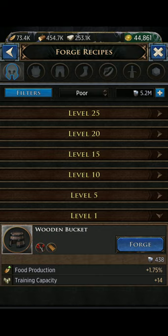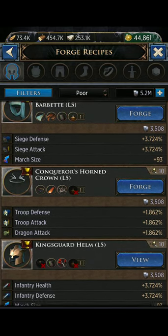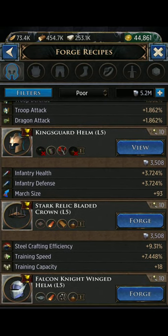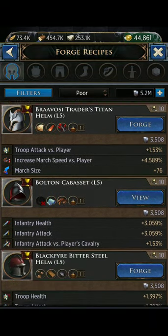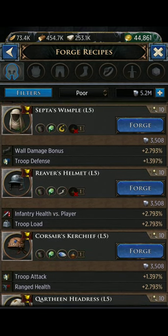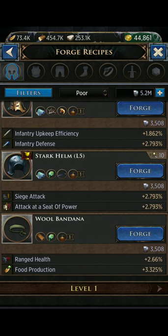Level one gear is what we call non-event gear - your basic wooden bucket - it just uses basic ingredients. At level five you start seeing event gear, which are the ones at the top that have this little trophy icon. That means it's an event gear - it's part of a set that has special features. To find the non-event gear you go way down here, and you see how this wool bandana does not have a trophy - that means it's not event gear, meaning it doesn't require any special ingredient to make. They're advanced material pieces and we'll talk about those in more detail later.